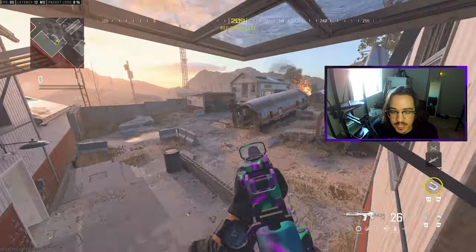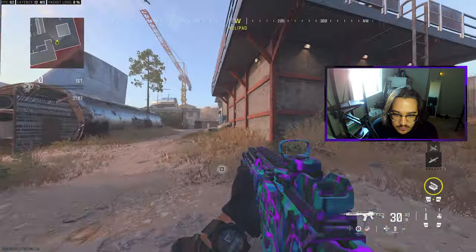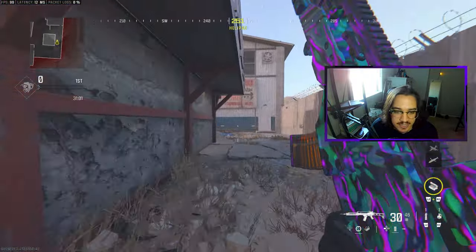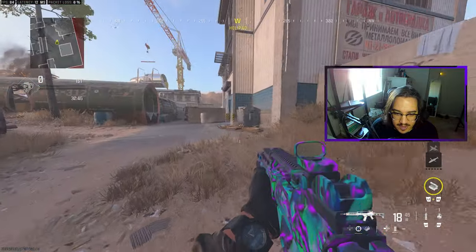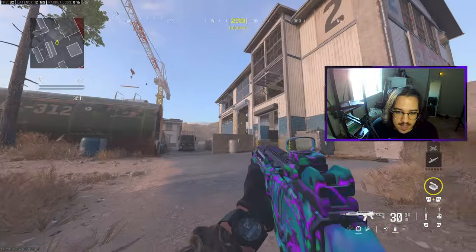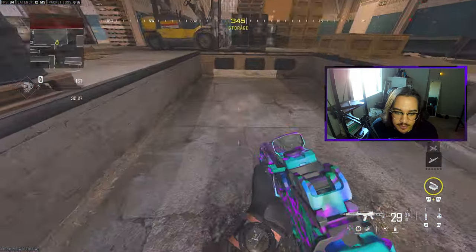This little room right here is called Storage, and as we leave Storage we are now at Crane. We will call this Back Crane over here and you can also call this Front Crane. This entire spot right here is all considered Driveway — you can also call it just Front Crane. Right next to Driveway we have this entire building right here, which we would call Pit.